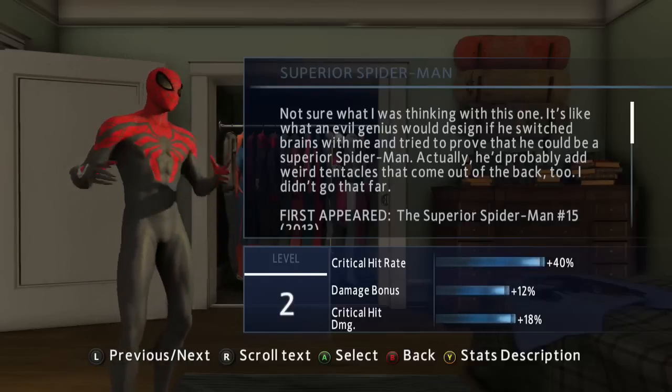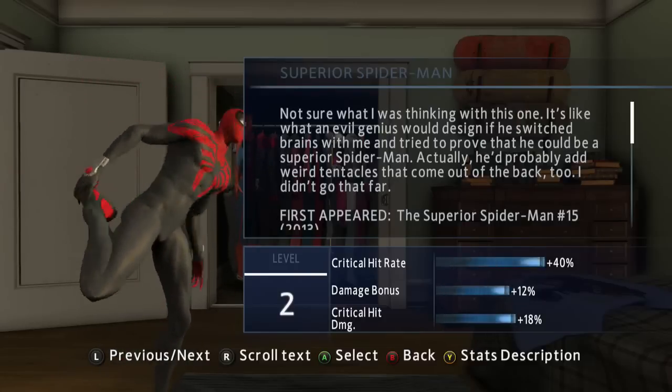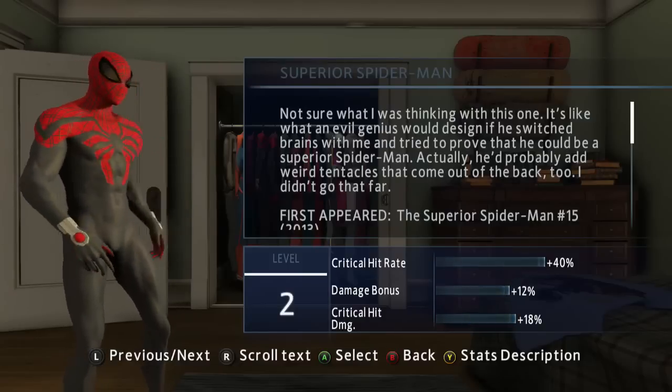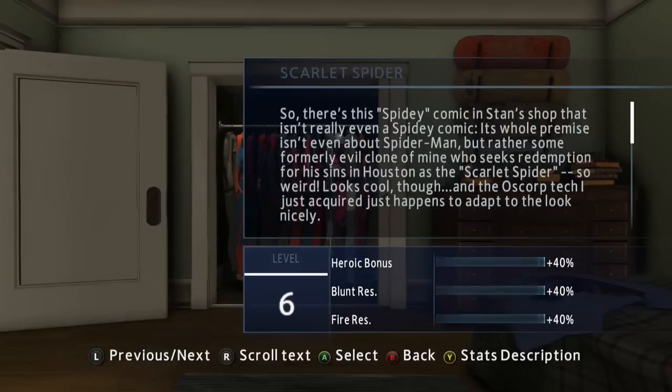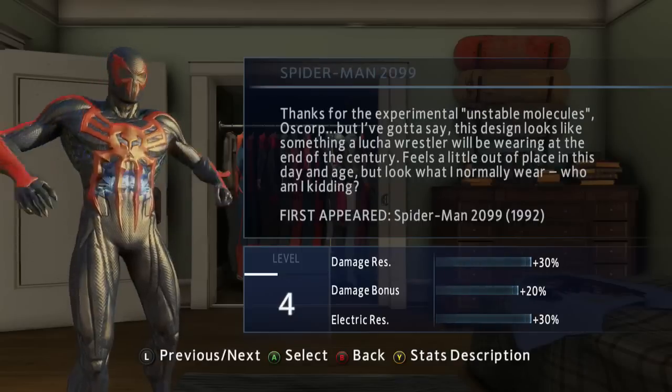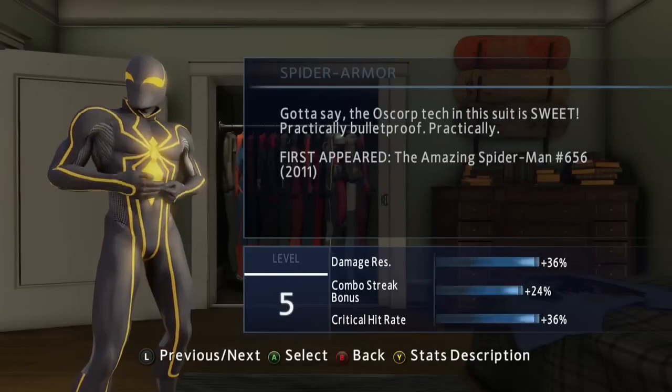The Superior Spider-Man skin is unlocked by completing the 12 combat challenges in the comic stand — that is Stan's comic book store in the game. You just go to the arcade machine and complete the 12 combat challenges. Then you've got the Ultimate Comic Spider-Man, Big Time,